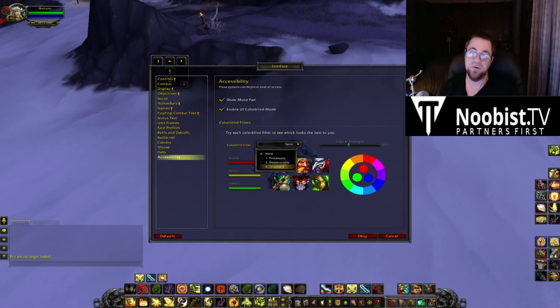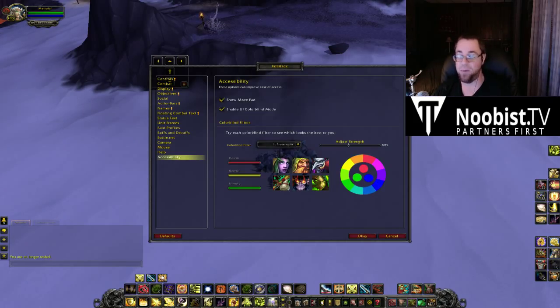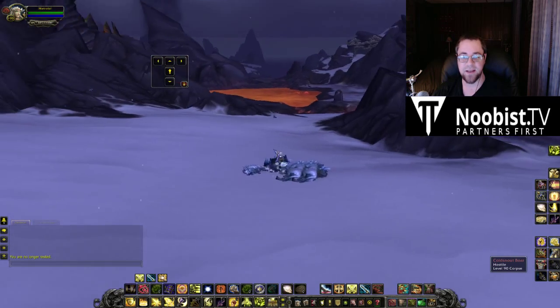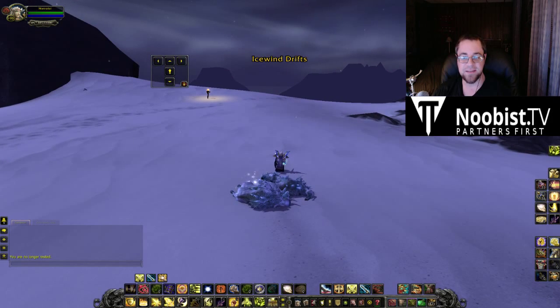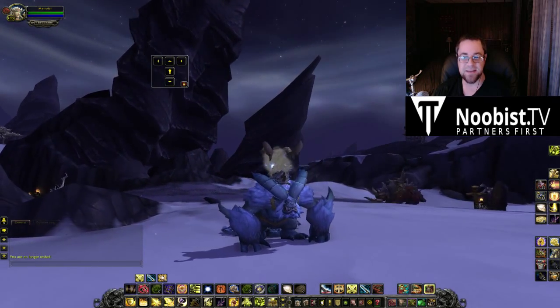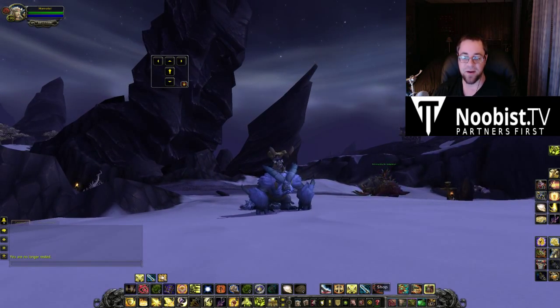Just to make sure we're on the same page — this is the Protanopia one. Protanopia is red-green colorblindness where you are more sensitive to red light. So as you can tell by adjusting the strength, the red is very dull. Let's take a look at it in-game on the mount. It's not as... everything's just a bit darker, I guess, which is interesting.